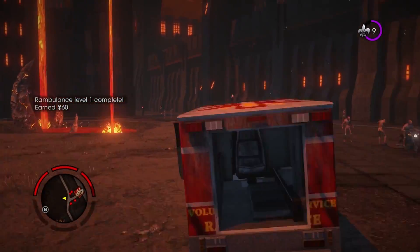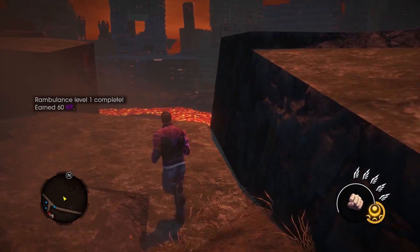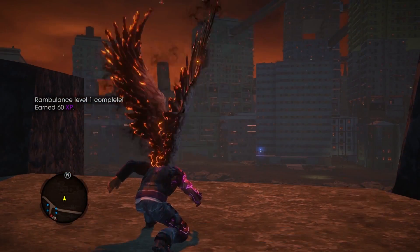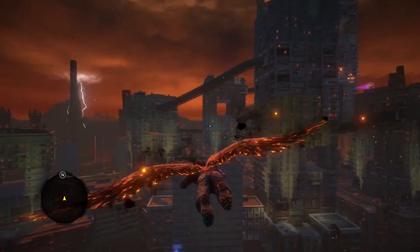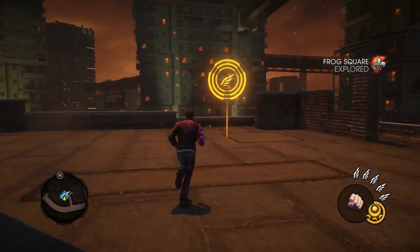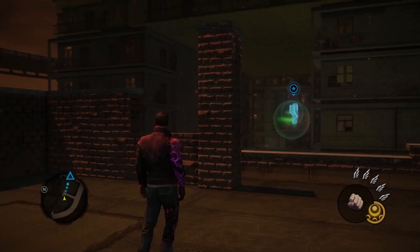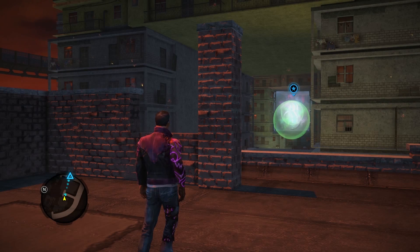Now that Gat's finished Rambulance, it's time for him to explore a new section of Hell. We're going to show off our new key feature: Flight. And here we're going to show it a little bit more closely in the Hellblazing activity. For those familiar with Blazing from Saints Row 4, this is very similar except with Flight.